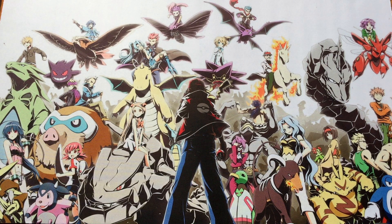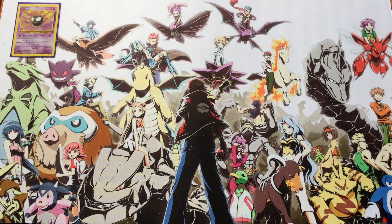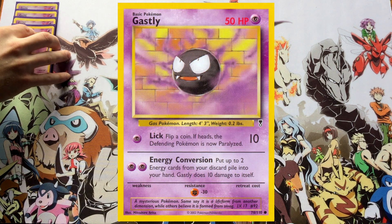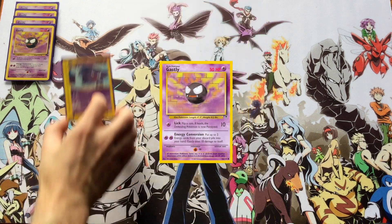It's Morty time — the gym leader that poses the question: do you have a Pokémon that knows Bite? Morty's ace is Gengar, so we are going to be starting out with a Gastly. I've chosen the Legendary Collection one just because Lick is such an amazing one-energy attack. This Gastly notably has 50 HP, whereas most Gastly only have 40. That free retreat isn't bad either — a turn one Lick is a great way to set the stage for disruption.